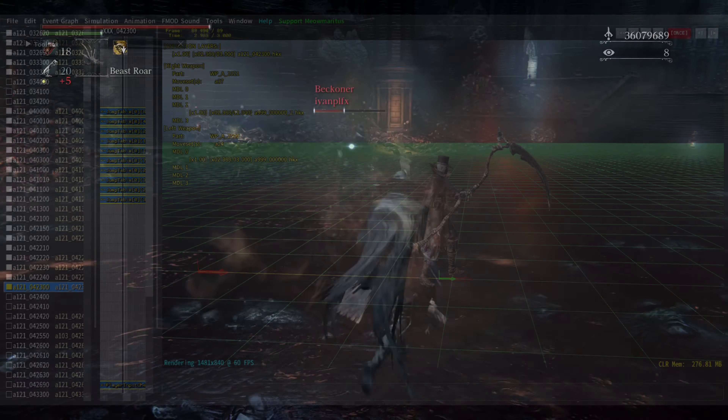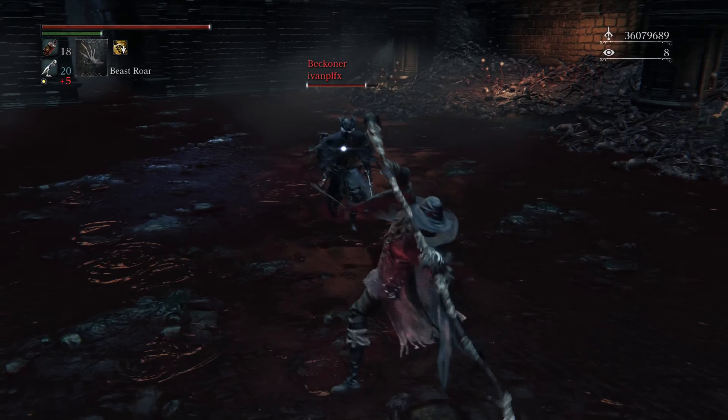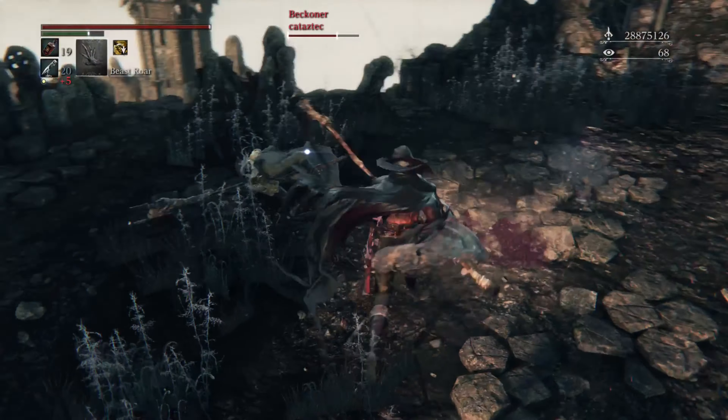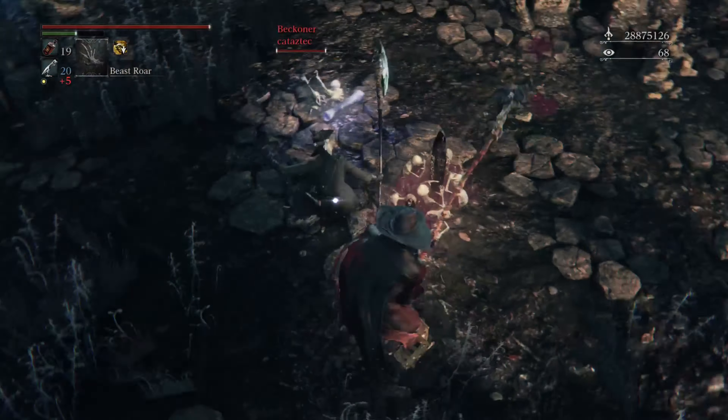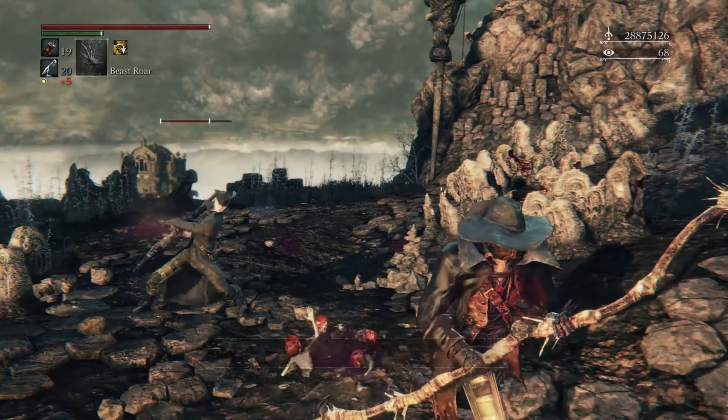The L2 attacks and the jump attack are extremely situational — I often only use these as mixups. The two-handed charged R2, while extremely stylish, is not something I recommend using often, as it does not provide much damage and has a very high stamina cost. However, as an occasional mixup, it can prove useful.